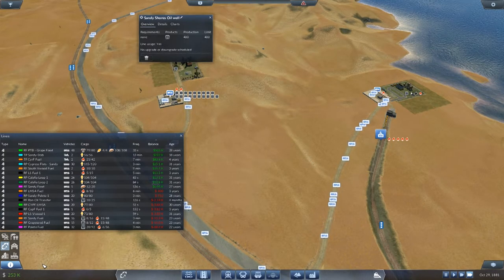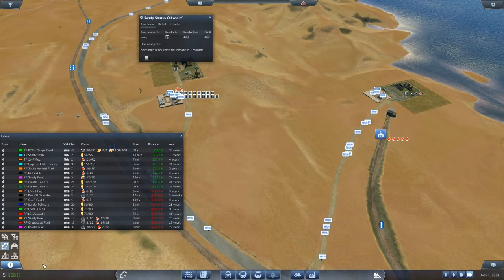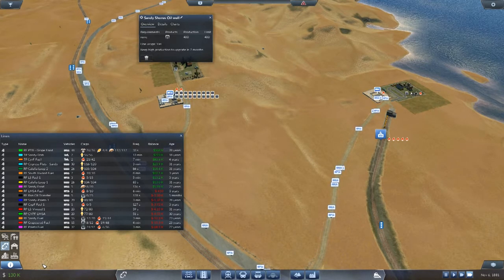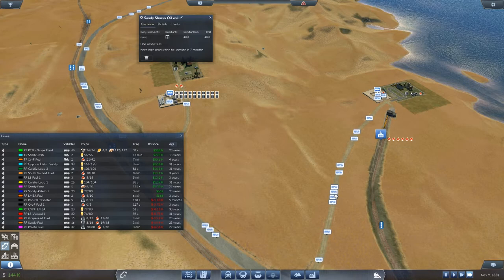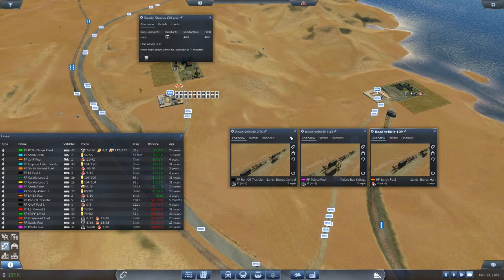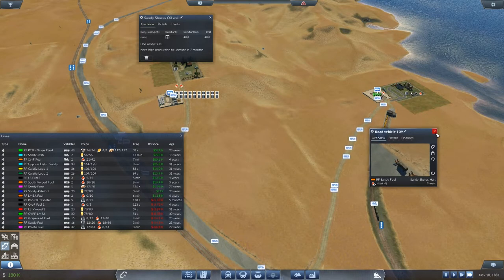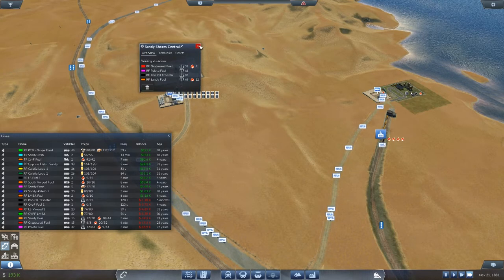We've actually nearly got enough for the train now at 243,000 — but of course it's the end of the month so we're going to lose most of that. The lines are still broken but I think it's going to take a while. Other vehicles for the Ron Oil Transfer — yes, they must be on their way. I think that's them, they're all bunched up. We're about to get an upgrade to that oil fan now that we've sorted the thing out. It's not really Sandy Shores but oh well, nothing I can do about that. I really want to get that train but it's not going to happen this month either.